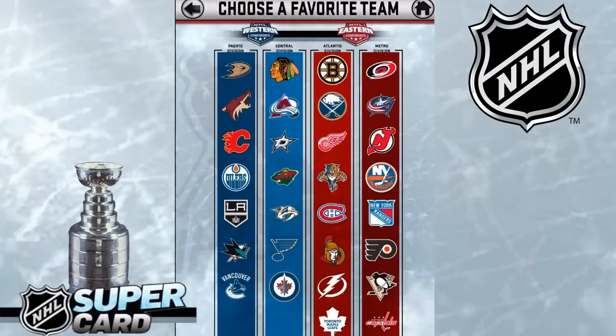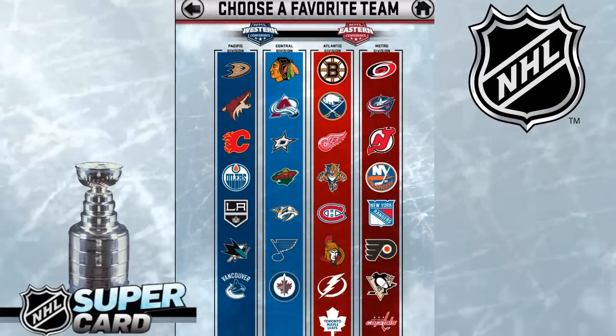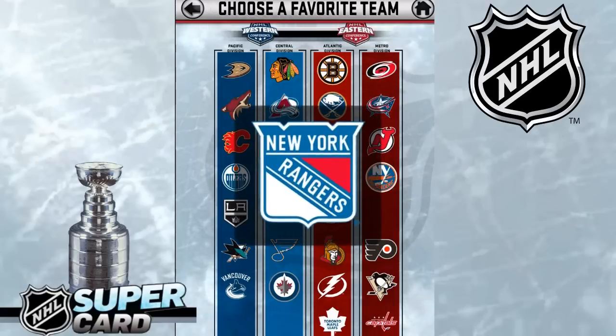We're going to click on that. There are 30 different teams that you can choose from — you have the western division and the eastern division — but I'm going to go with my boys in blue, the blue shirts, the Rangers. Let's go, Rangers! You guys let me know down in the comment section which team you guys chose.